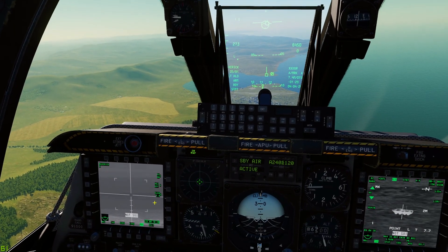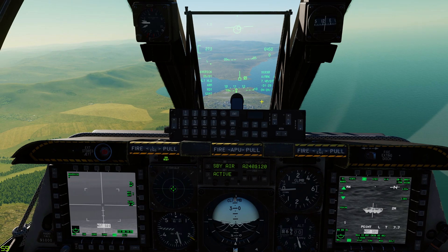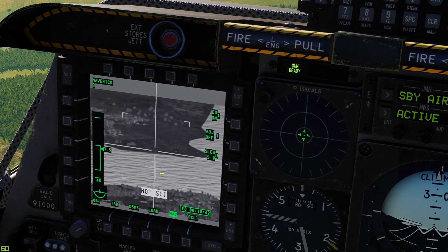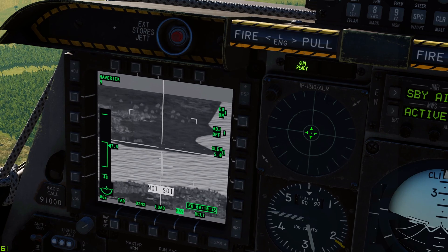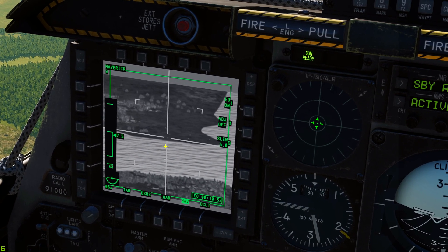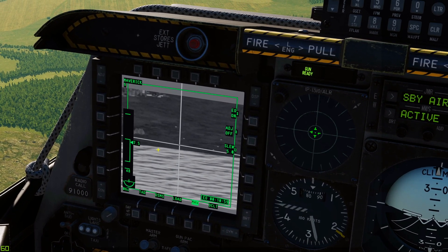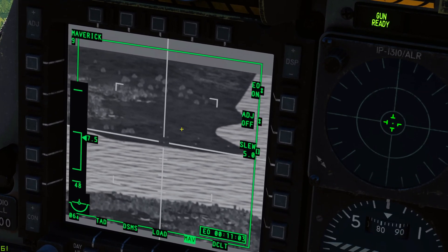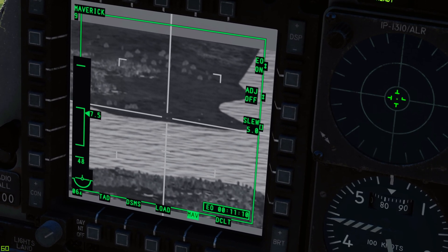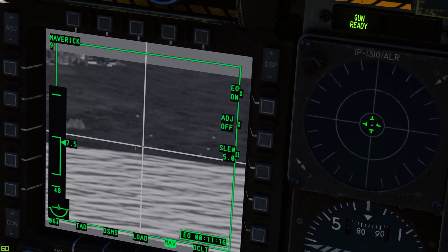When I press China hat forward long, it's going to slew my Maverick and my targeting pod - that little diamond right there - straight to this steer point. Both of those are going to slew down there. From there we can use our Maverick seeker head to sweeten the deal and lock up on the right target. Press China hat forward long - they both slew there. Now press TMS up short to see if it'll get a lock. Make sure the Maverick is SOI. Press TMS forward short and it'll kind of lock in. Zoom in a bit more - you want to look for the collapse. Even though it's shaking, go to a closer field of view, press TMS up short, and then we can rifle on that guy.